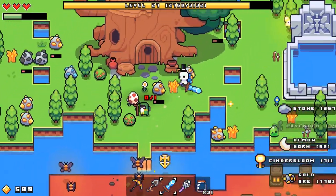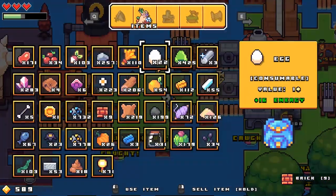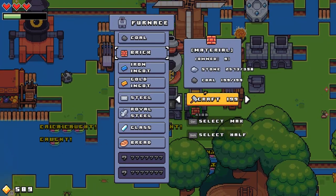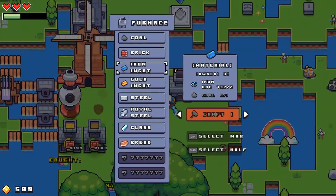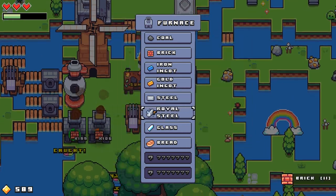So we're almost to our level up here. Let's take a look at the brick situation — we have nine, we need 14. We can make 199 here — let's do it, got a bunch on the way. So then we can make — wait, we're out of coal again. We just spent all of the coal on that. Well done.